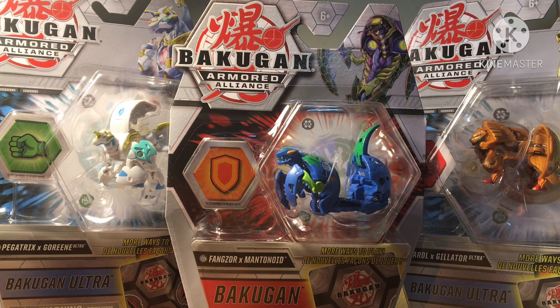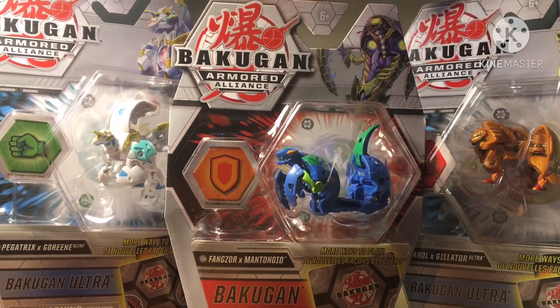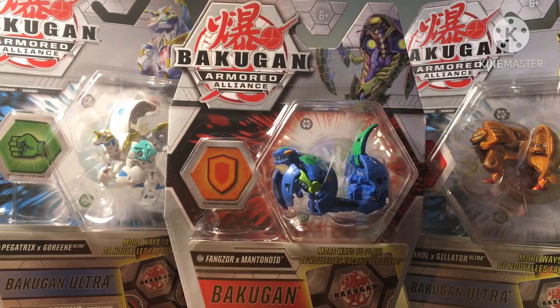Hey there, Brawlers. It's time for Tyranitar here again with another Bakugan unboxing. Today we are going to be taking a look at three Fusion Bakugan: Pegatrix X-Gorion Ultra, Fangzor X-Mantanoid, and a Feral X-Gilator Ultra. So let's crack these bad boys open and take a look-see at them.